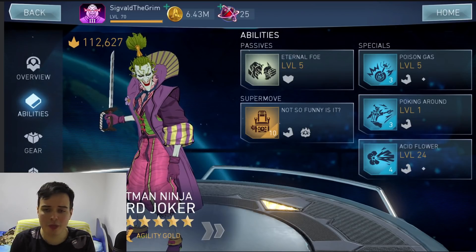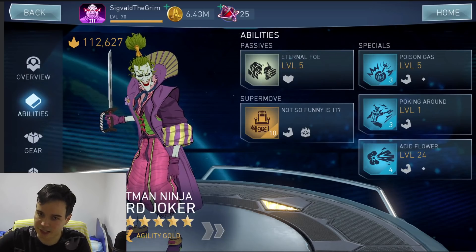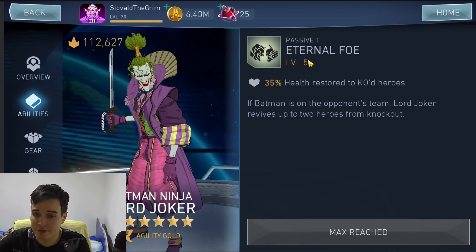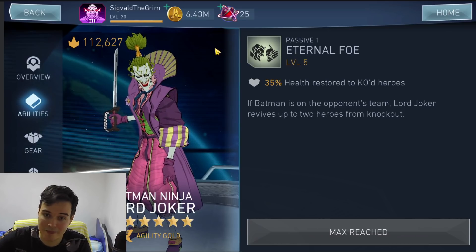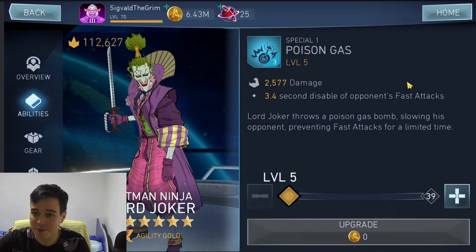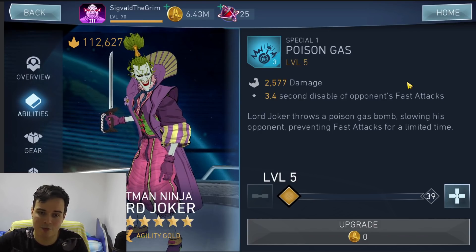The arena season character is going to be Batman Ninja Lord Joker. Let's take a look at what he does. The passive is kind of useless — it revives you if you're fighting against Batman two times, any teammate including himself. That might sound useful, but ask yourself, how often are you fighting Batmans? Not that often. His first special is Poison Gas, which will disable enemies' fast attacks. Not that great.